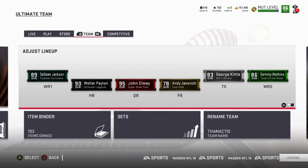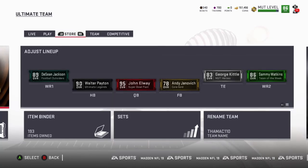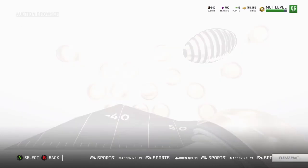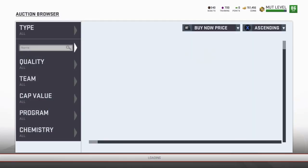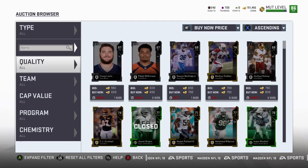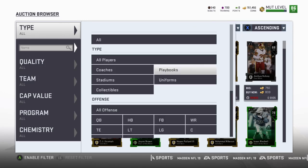We also need a left outside linebacker and a right outside linebacker — we'll see if we can get a higher one. My boy Dotton said we should get Bud Dupree, so we'll go ahead and check that out. But first and foremost let's check out Deion Sanders because that's the first one I want to get.